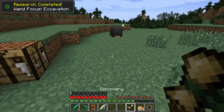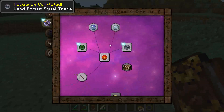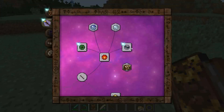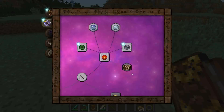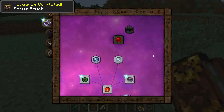Let's go ahead and open up these researches, put them in the Thaumonomicon, and take a look at their recipes. There's the wand focus of excavation — as you can see it requires an emerald, so not exactly cheap. And this one is the wand focus of equal trade. Quicksilver is smelted from cinnabar ore, if you didn't know, which is a new ore added by Thaumcraft, as well as these balanced shards in the corners. I'm also going to go ahead and purchase the focus pouch.